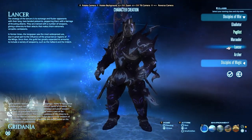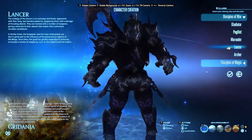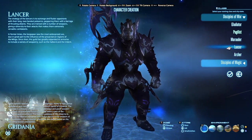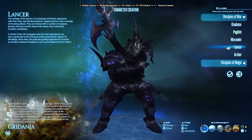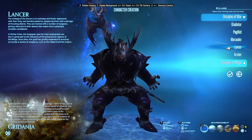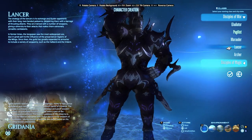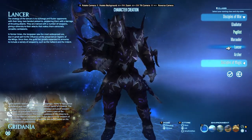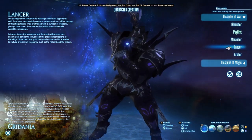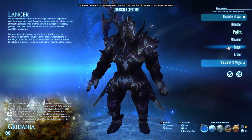Lancer evolves into Dragoon — another melee DPS. A spear has a little better survivability, though we joke that Dragoons make excellent 'floor tanks.' The reason is that Dragoon's rotation is very complex, requiring a lot of focus to maximize DPS. I often get tunnel vision and stand in things I shouldn't, taking damage I should avoid. Overall though, Dragoon is an excellent job and shouldn't be ignored.